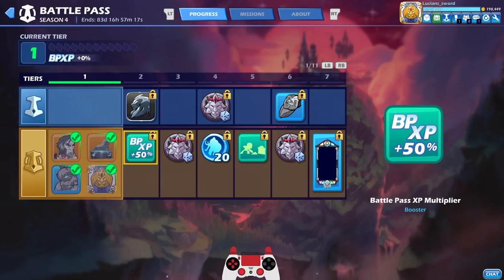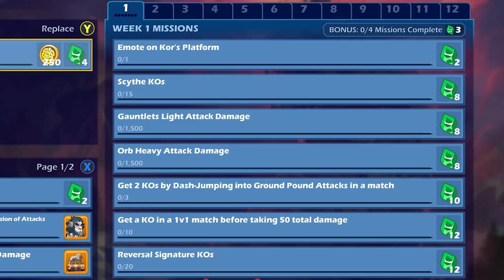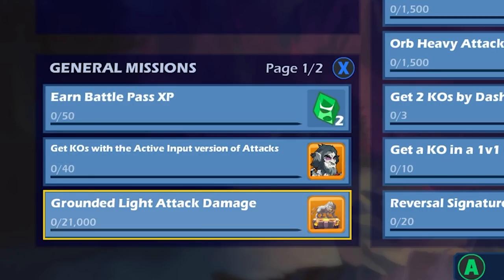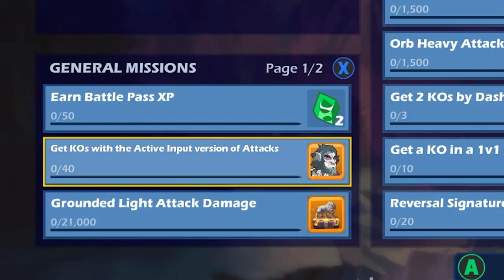As you complete missions — you can see them right here — this week's missions include emote, platform scythe KOs, gauntlets light attack damage, orb heavy. These missions are the same for everyone; every week everyone has the same weekly missions, though daily missions might differ. If you buy the gold version you also have general missions, which are what level up your Octavius Mordex and your podium. To level up Octavius Mordex you need KOs with the active input version of attacks — very easy on some weapons, literally impossible on others. On scythe you'll just do it naturally.